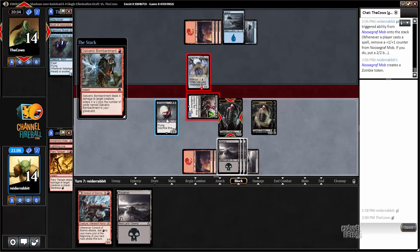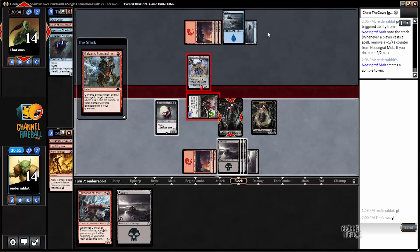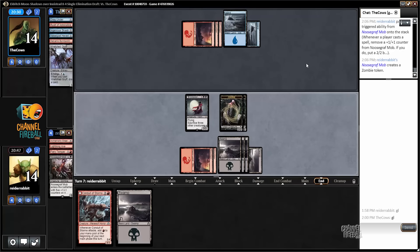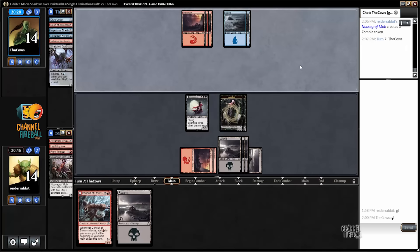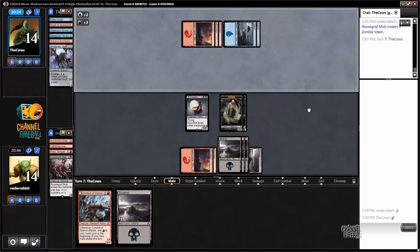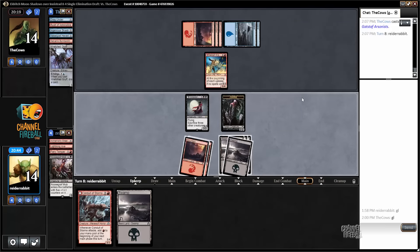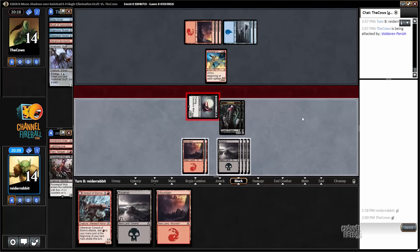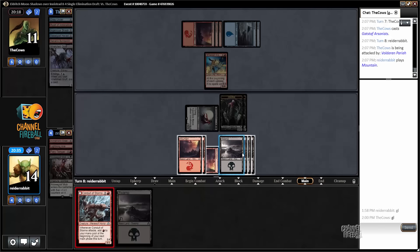I could actually transform the pariah now and have it be a 6/5 and a 2/2 new scraft mob. But of course, if I was going to do that I should have targeted my opponent with fiery temper. I think I'm fine with this — just let them trade. I should have played my land last turn. That was a substantial mistake because now I can't transform the conduit right away.